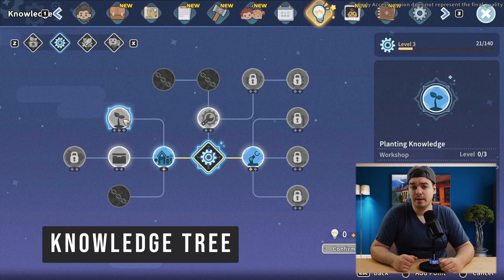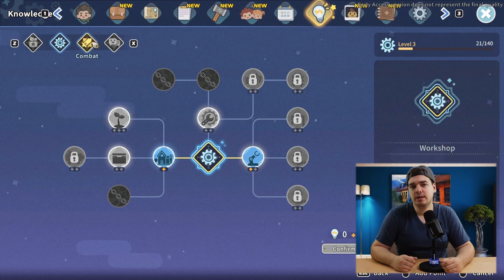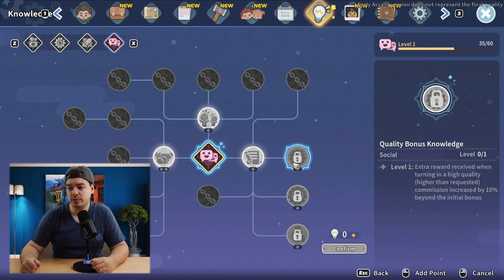The knowledge tree is, just like in Portia, once again a really good way to get some extra money. There are three skill points you should take early on. The first is the Quality Bonus knowledge, which gives you plus 10% commission rewards if you turn in a commission item that's higher quality than asked. Early on this isn't going to mean much because your skill level is going to be low, your machines are going to be low, and your tools are going to be green. But later on you are going to make better tools, better machines, and produce better quality — so you are going to get paid more for the better quality you deliver.